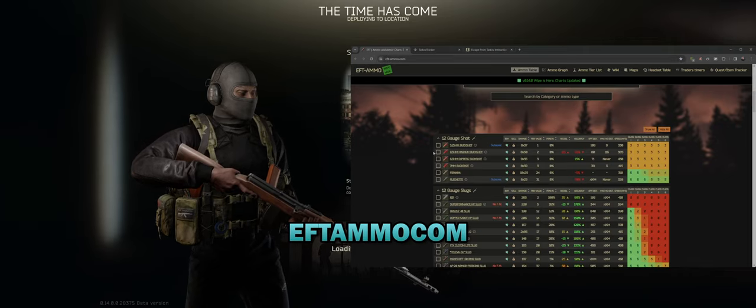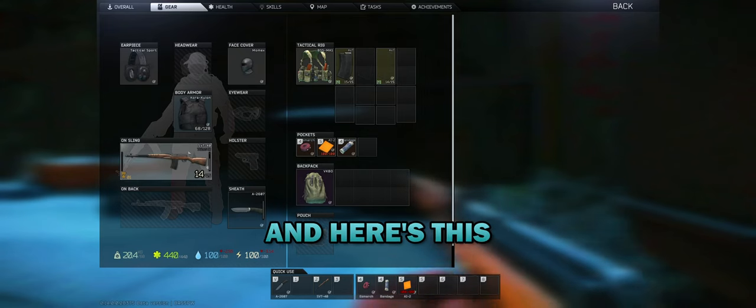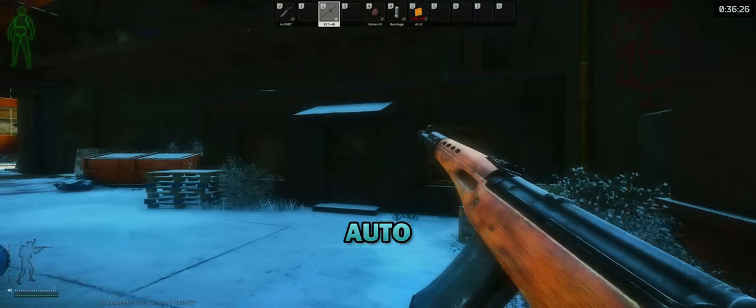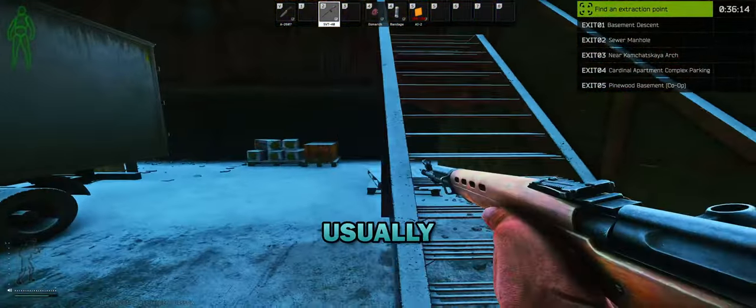EFT ammo dot com tells you how much damage it does, what class of armor it penetrates, how good it is, if it's still on the flea market, subsonic or not. I hear this gun's actually crazy - I've never used it. I think there's a full auto and a semi one. I wonder if the jump still works - it's been a while, they're usually slow at patching these kinds of things.